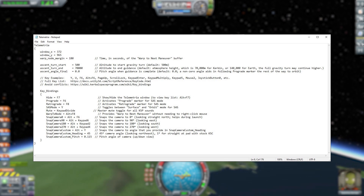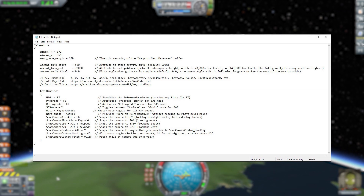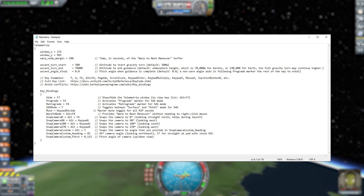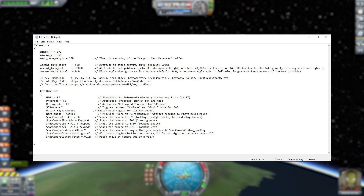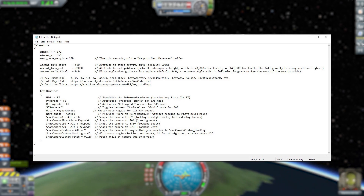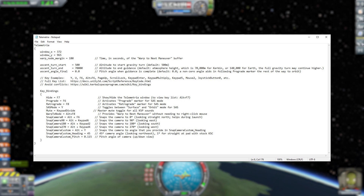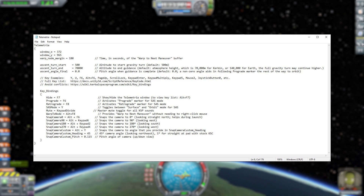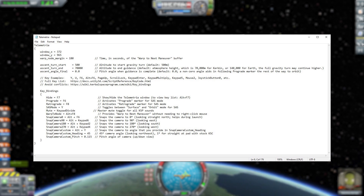That ideal gravity turn angle is set in the config file, so it's not the easiest thing to change and you can't change it on the fly, but once set it's a very useful tool telling you how you should be flying — which I most certainly am not following right now. If I pop up the config file on screen, you'll see at the top the window X and Y — that's where the Telemetria info panel will appear when you start flying. We then have the warp node margin, which is a time in seconds as a buffer before you reach your maneuver node when you warp.